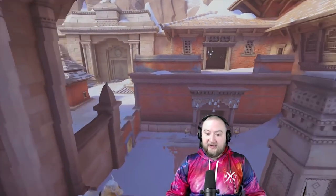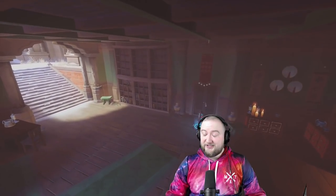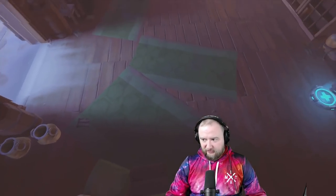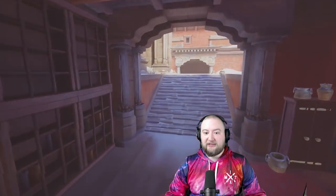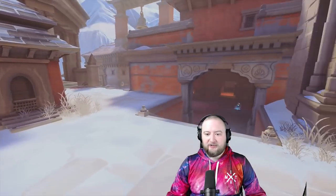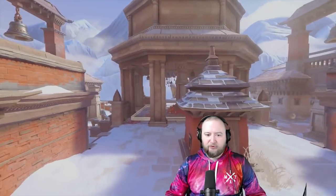The callouts for these locations: this room is called Green, and this room is called Red. When talking about left-side Shrine Megas, you differentiate them based on Green and Red. So the callouts for Nepal are: Green, Red, Shrine, Point, Elephant, Mega, Coast, and Main.